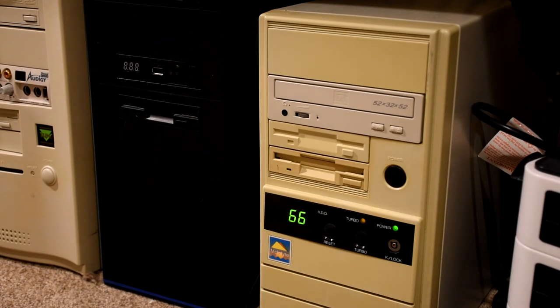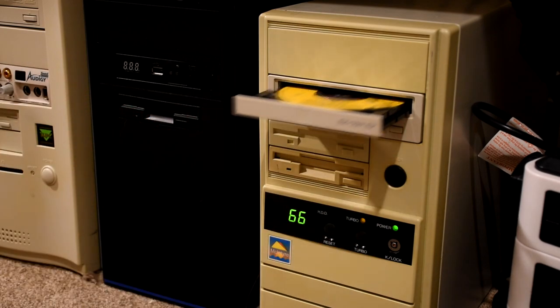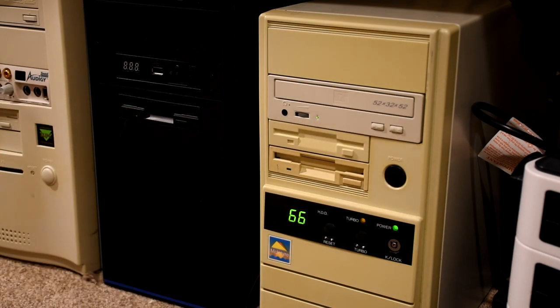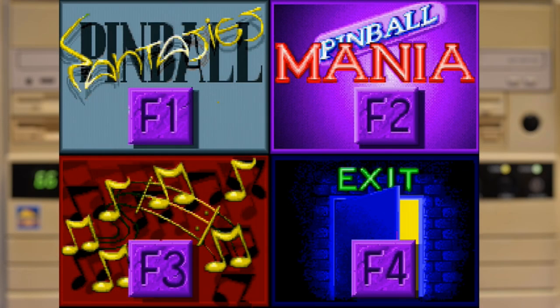To play this we're going to use the McIntyre 486, and the game pretty much runs straight from the CD. It just creates a folder to save the sound settings as well as your precious high scores. The launch interface is a little basic — better than a text menu but falls a little short of the more interesting in-game menus we'll see in a minute. It does at least give us the options to play Fantasies, Mania, change the sound settings, or quit out completely.